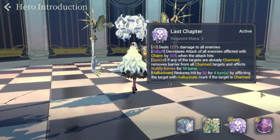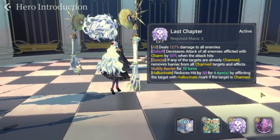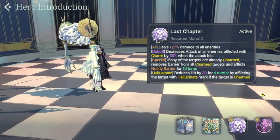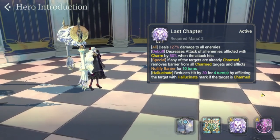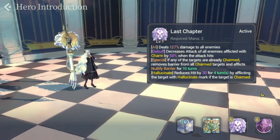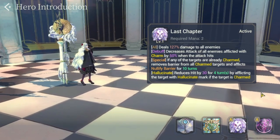Moving on to her S1, called Last Chapter, which requires two mana. It deals 127% damage to all enemies and decreases the attack of all enemies afflicted by charm — again, you need Janai for this — decreasing attack by 50% when the attack hits.